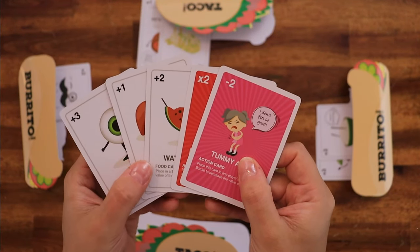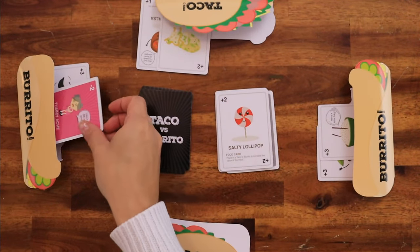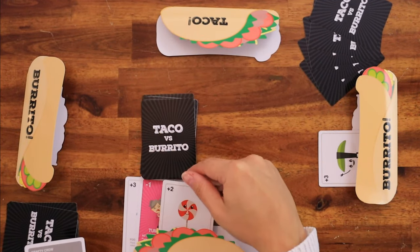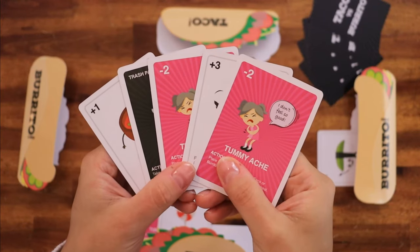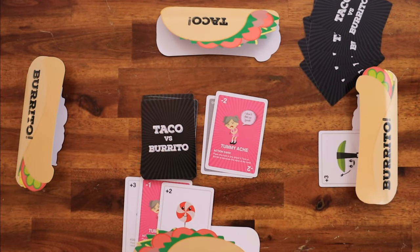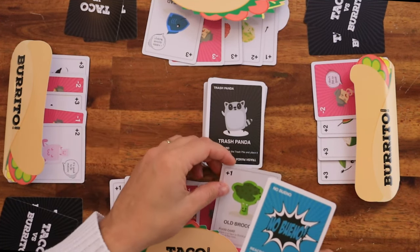If it is a food card, tummy ache, or hot sauce boss, place it on any taco or burrito. If it is an action card, follow what's written on the card. Or, you can simply discard any card from your hand into the trash pile. When the draw pile is empty, skip drawing a card and play a card from your hand.